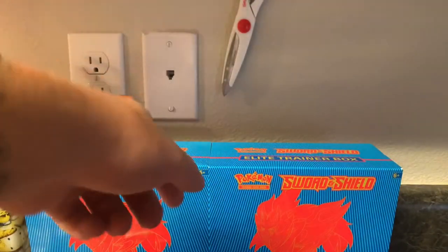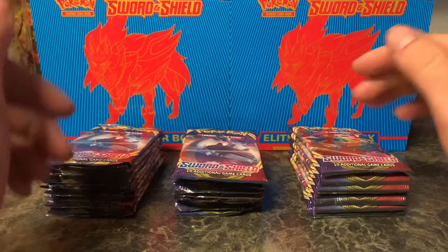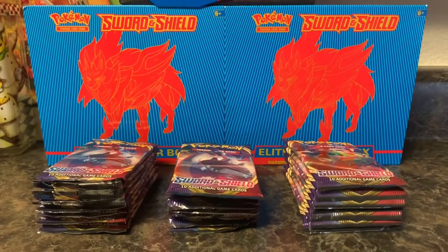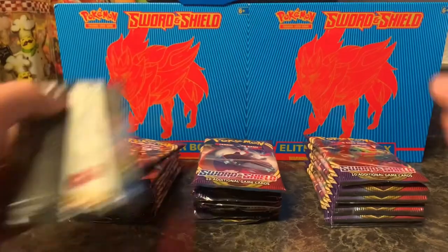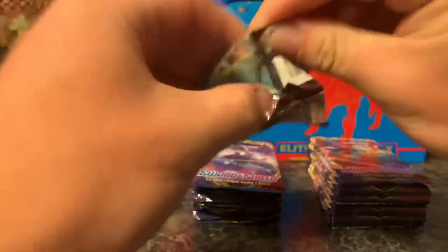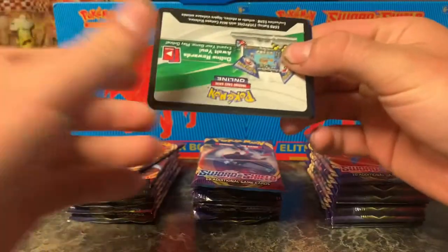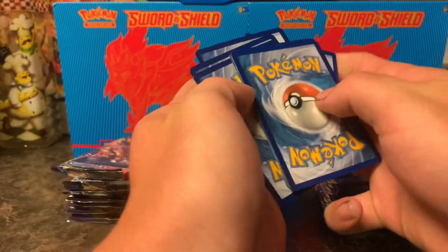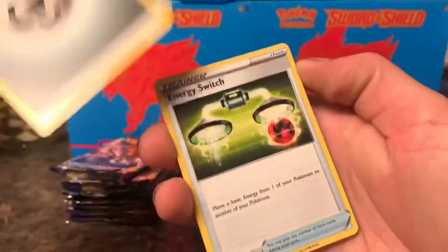I'm going to open them in order — this box first, then the individual packs I got separately, then the other box, and we'll see which one ends up having the best pull. Let me go ahead and clean this stuff up and get into the pulls. I changed up how the camera was sitting so we could have this awesome view. Let's start with the left box — Zane, this is what you picked, man, so let's hope we end up getting something cool. I'm saving you those code cards, don't worry.